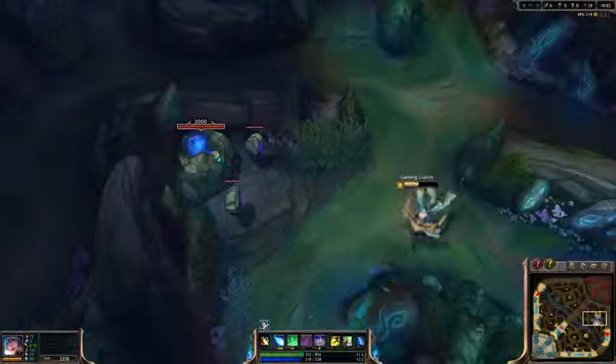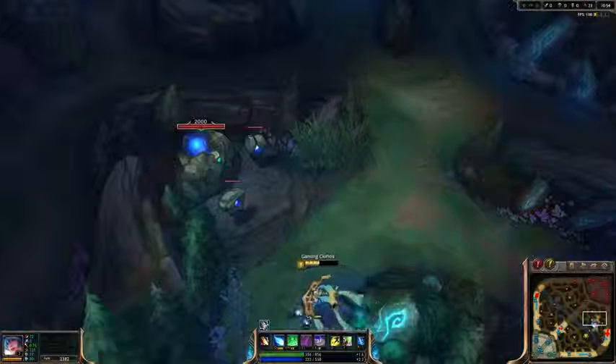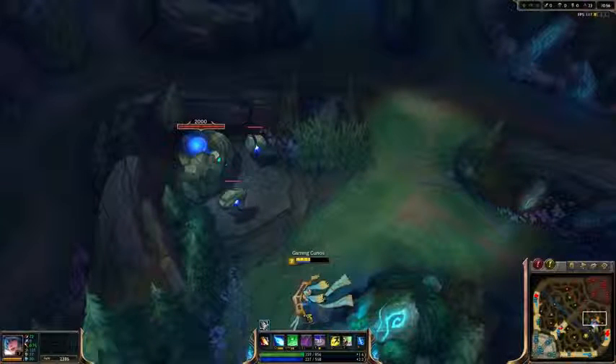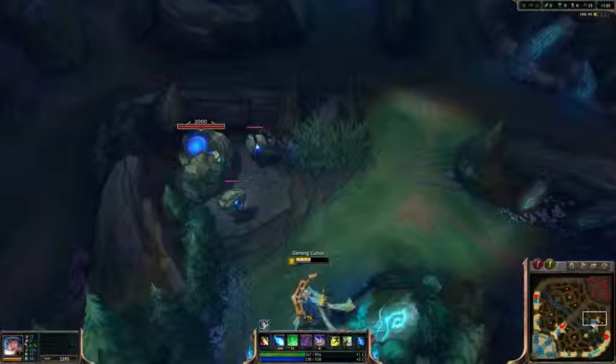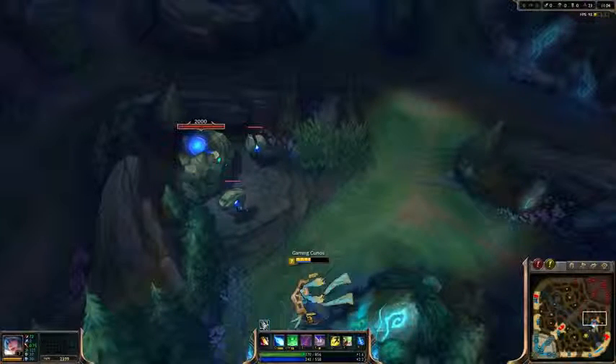In addition, there's also the animation you can see when someone wards something. Even if they're in the fog of war, or if you don't have vision of the spot they ward, if you have vision of the surrounding area, you can see the warding animation and use that to see where your opponents are.